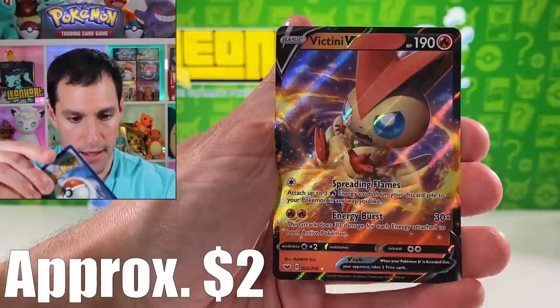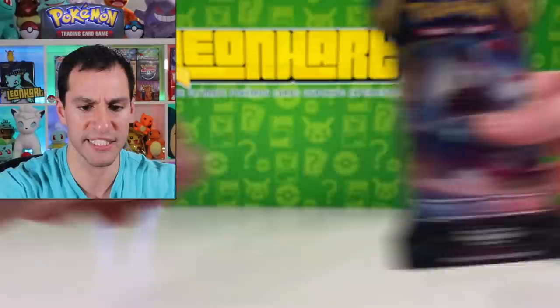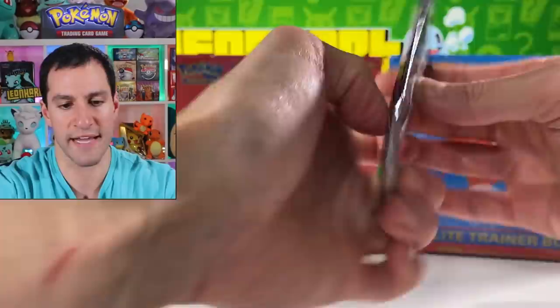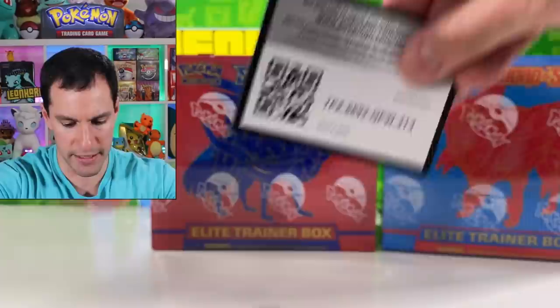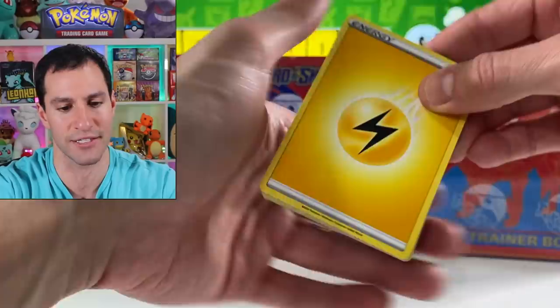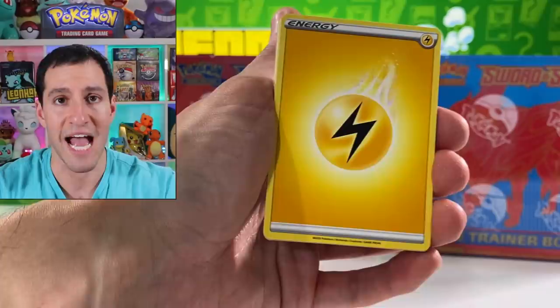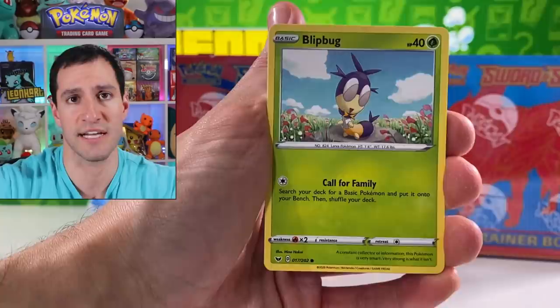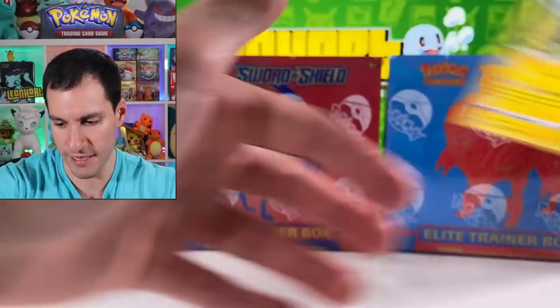Gossifleur, Goldeen, Musharna — that's a reverse rare. Victini V again — fairly common one. Let's get into this. I've got a Gigantamax Snorlax pack. I know you're screaming at me to save the metal and dark energy — I will, I promise. We've done well; I think we've gotten the correct energy like three times already. Goldeen — I'm just gonna skip that — and a Lanturn.